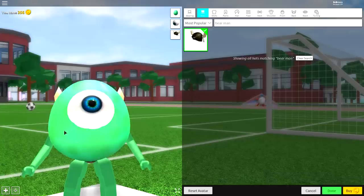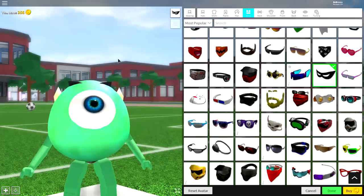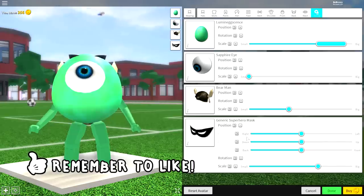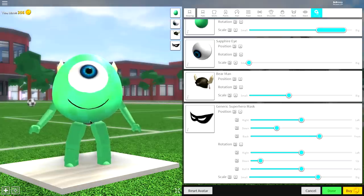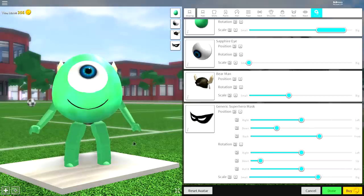The final step is to give ourselves a mouth. We've used all our hat options, so instead we'll use something on the face. Clear anything you have there, click 'Face,' scroll down, and equip the Generic Superhero Mask. Come to the tuning selection, open the position and rotation, bring it to the front, bring it down, then bring it back up and to the back — just play around with it until it looks like a mouth. Something around here looks really good. Pause the screen if you need to see the exact settings, but as long as it looks like this, you've done a great job — that is how you make a Mike Wazowski!